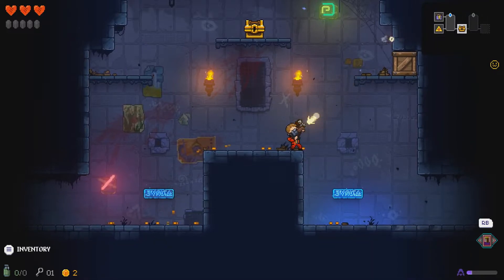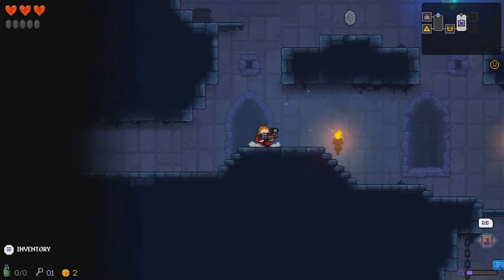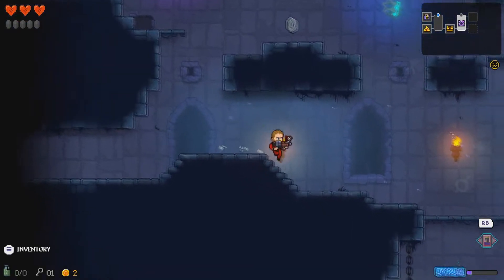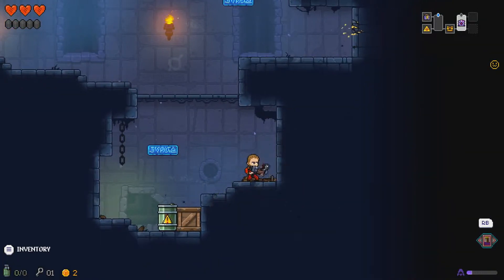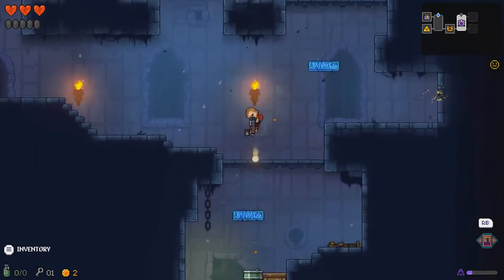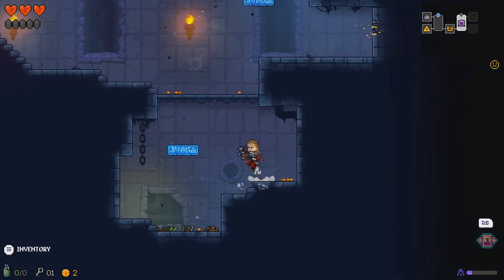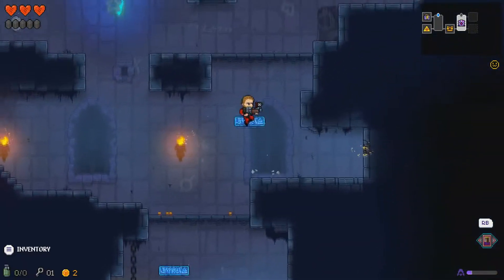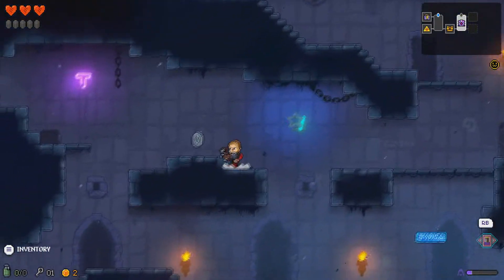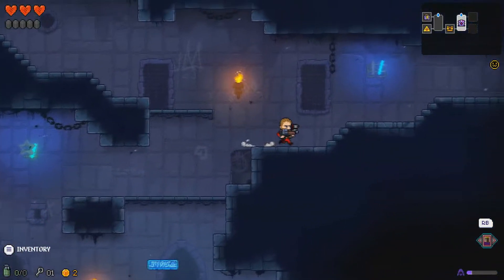Opening these up — nope, nothing. I do need a grenade. Oh, there's also a chest over here somewhere — there it is. I need money to get to it. That's a moldy heart, didn't do anything. Probably would have healed me but it didn't increase my heart container, so oh well.